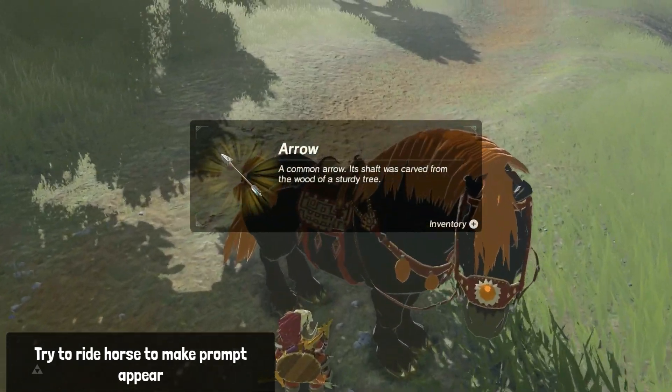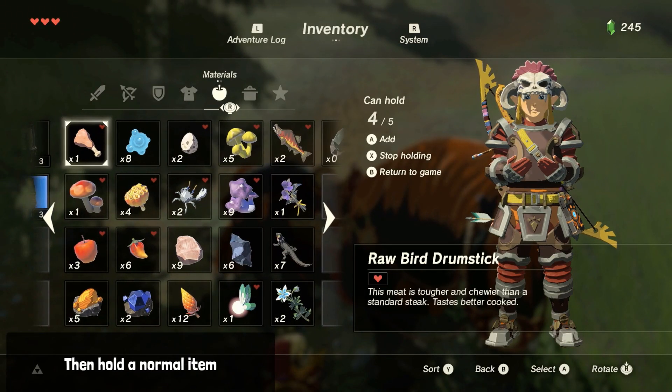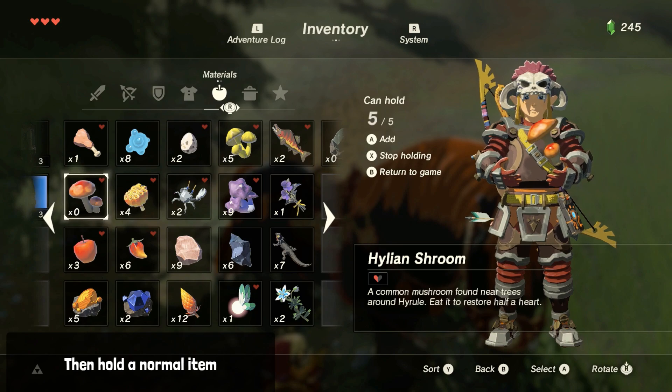Once the prompt appears, pause and hold a normal item. From there, just exit the prompt, and voila — Link is now standing on his horse.